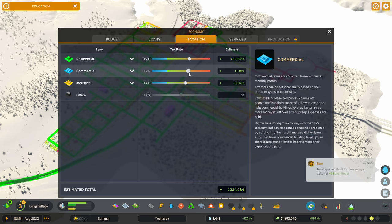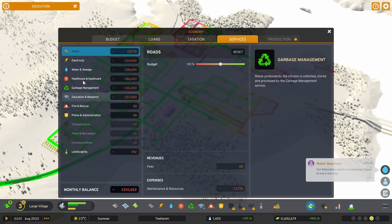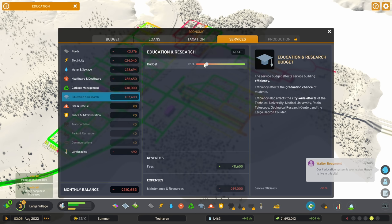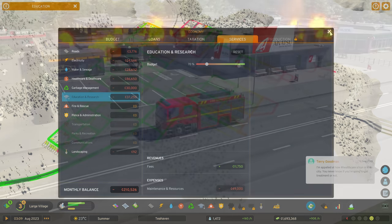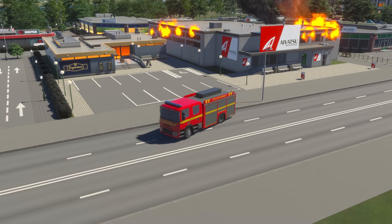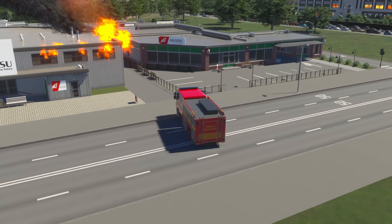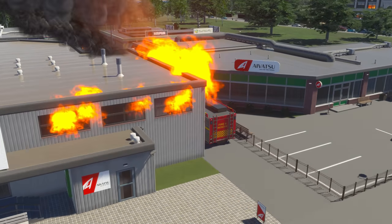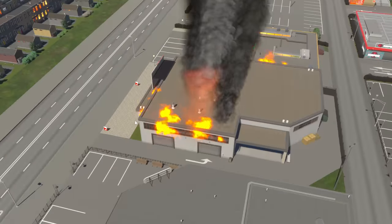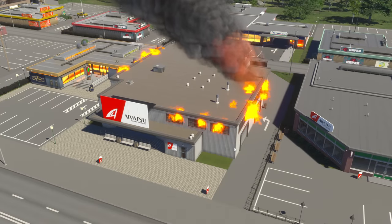For services, I've dropped the school budget down to 70% since we've got so many school places, and we're back to making money again. No animated firefighters just yet — but through the magic of editing, they're going to handle that fire. Let's watch — he's really getting in there, making sure everybody's safe, and the fire is really out.